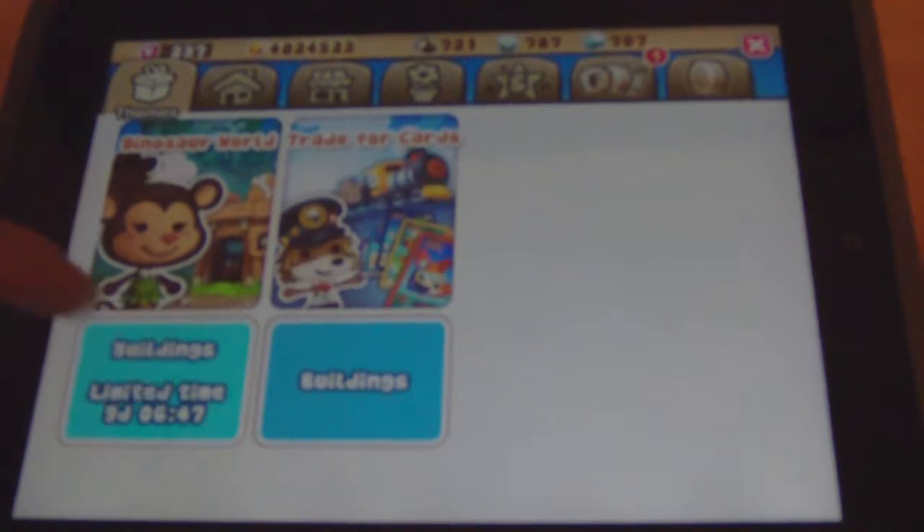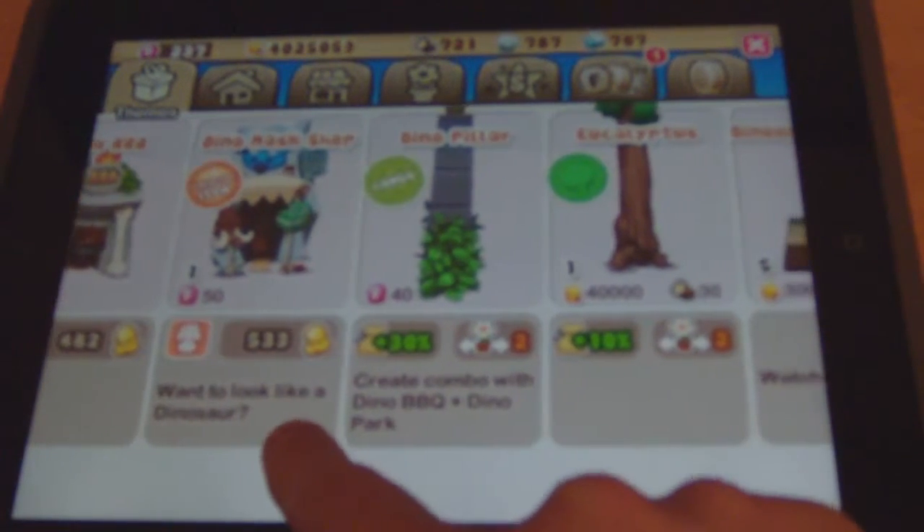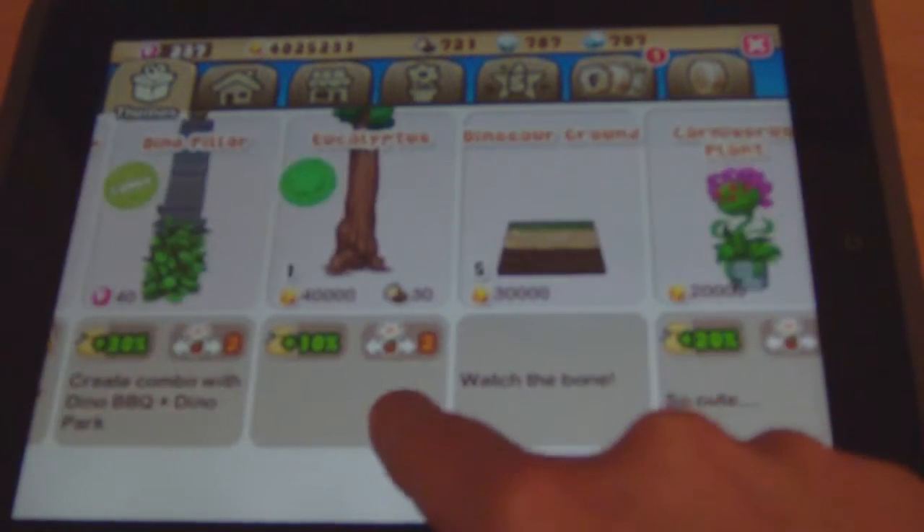I've got 237 pink coins — if you see that up there — and that's taken me maybe two weeks to get. You can buy extra buildings. There's a special event on at the moment, Dinosaur World, but it only runs out in nine days' time. The prices are 80, 70, 50 — it's not too bad. I could buy one but I haven't got any room at the moment.